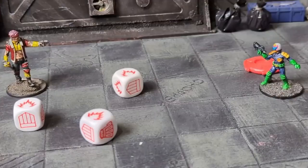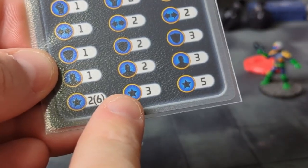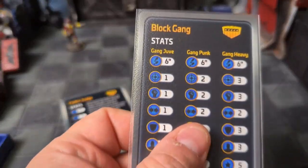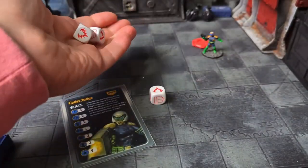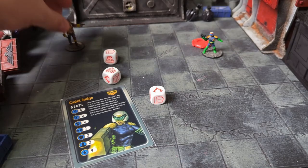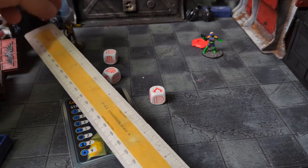Taking hits: if the number of hits rolled equals or exceeds the target's cool stat, the target is pinned in addition to any other results. The effects of being pinned: at the start of your turn you have to roll a special one versus your cool stat, otherwise you have to use shake it off. You can only ever be pinned once. Dodging hits: the defender rolls combat dice equal to their evade stat. If any special results are rolled, the hit is dodged and entirely ignored. You get minus one if the attacker is using an incendiary weapon, or plus one if they're using a blast weapon. If a model successfully dodges, the owning player can move their model three inches in any direction and change its facing.